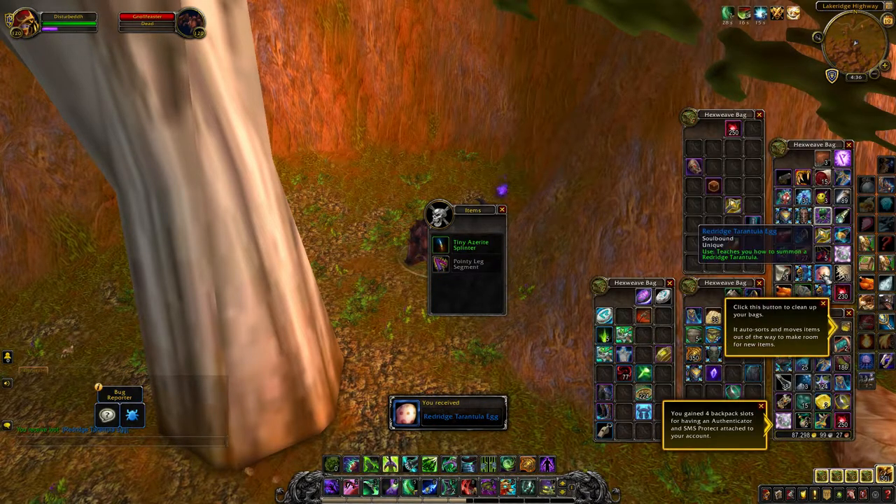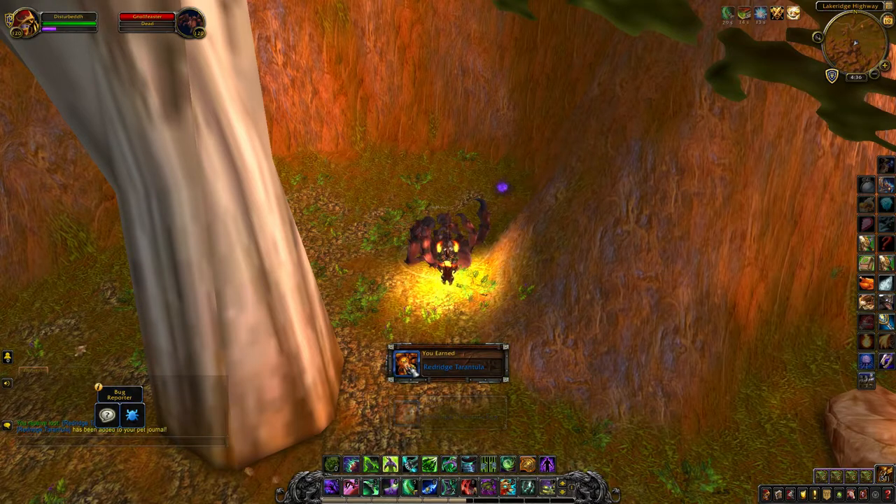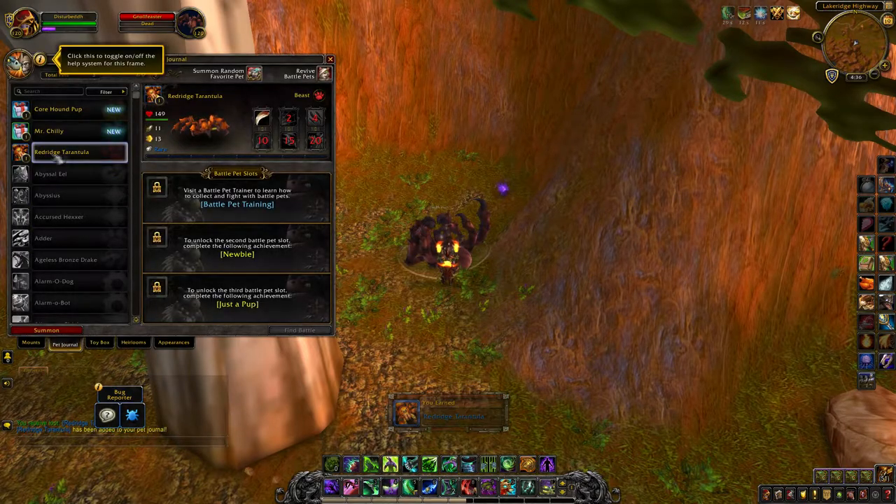You can put this pet in a cage so it is tradable, or you can sell it on the auction house. However, only one pet will drop per character.